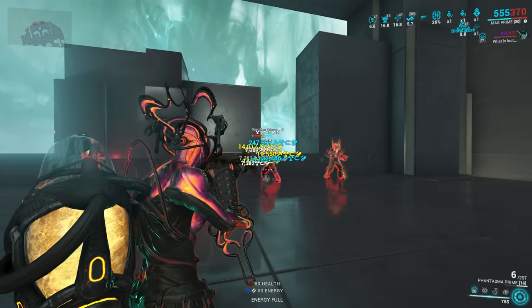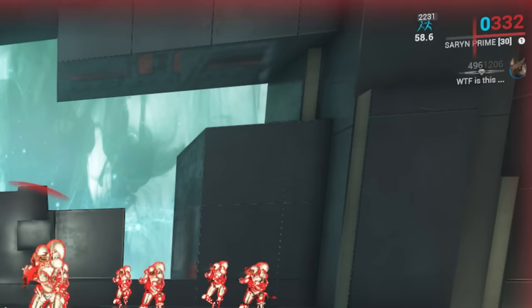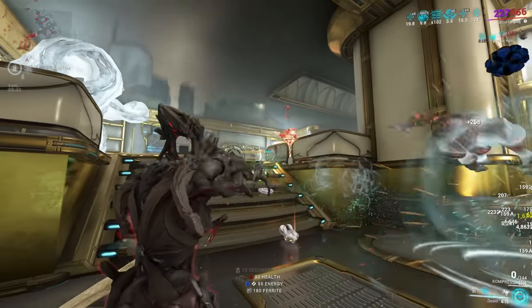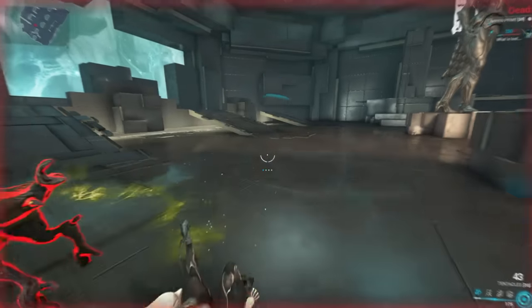Now that we've discussed how shields work, what is shield gating? When your shields break, you have a brief moment of invulnerability before you start to take damage to your health — hence the term shield gate. It's a gate; it stops the damage going to your health briefly to avoid you getting one-shot all the time. Basically, the more time you have your shields up, the less likely you're going to die. Except for toxin, so watch out for those pesky toxin Eximus units.